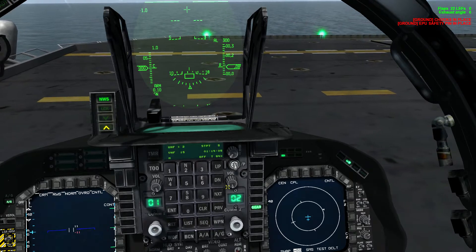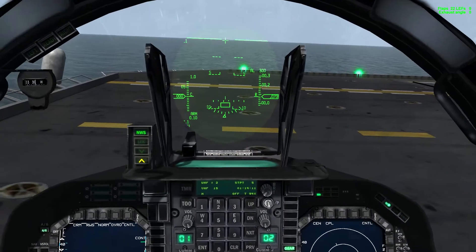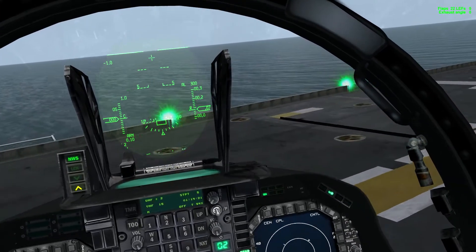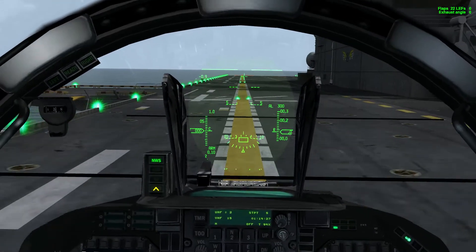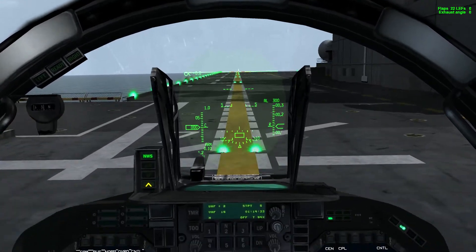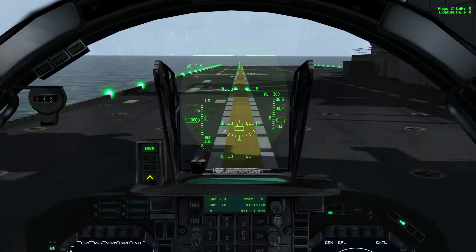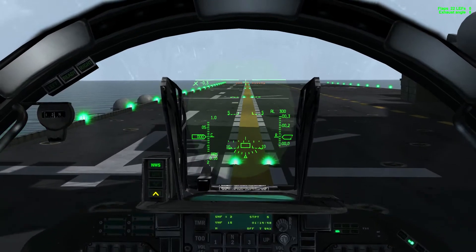Let's just clear the chocks and move into position. One of the problems with this carrier is that you need to move up to position six on the runway. Better call the tower. So as we get up close to the position hold line, position six, we should get the call to the tower.